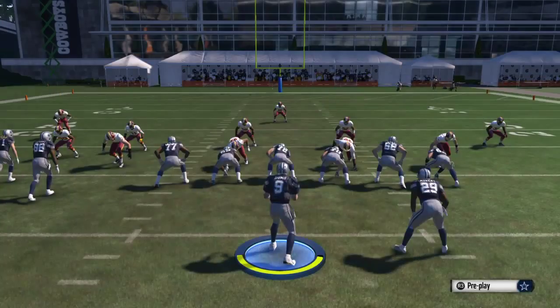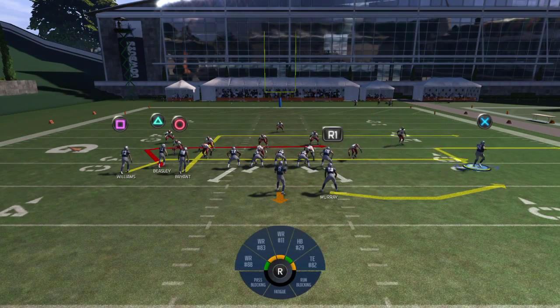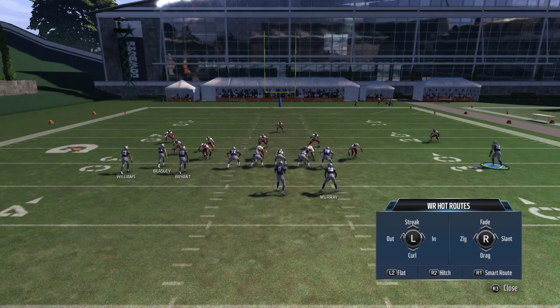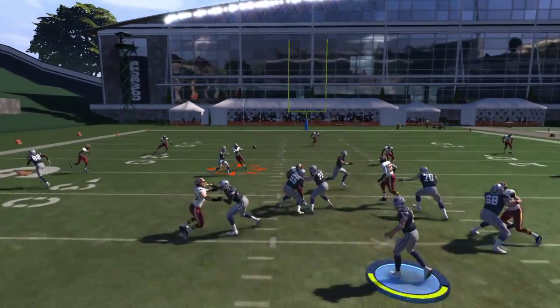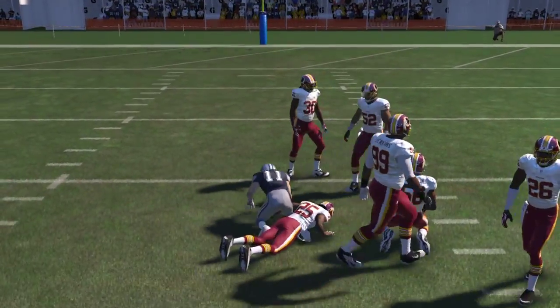Let's try it one more time. You can leave Witten in as a blocker, but I like to put him in motion — that spreads him out even more. You put him over there on the out route. So you got Murray running out and Witten running out to the right side of the field, and our main target is Beasley. He catches it — he's a great route runner and he always catches it for a big gain.